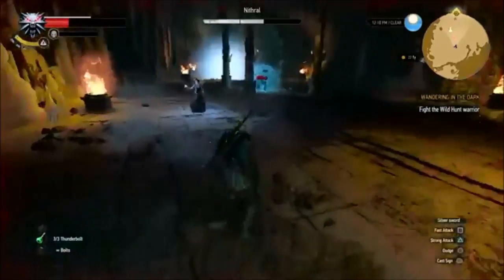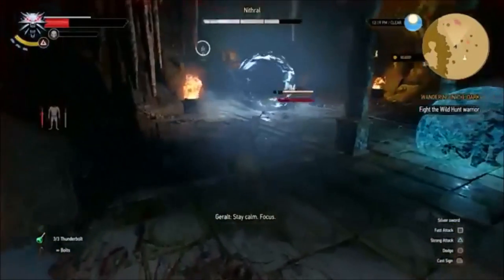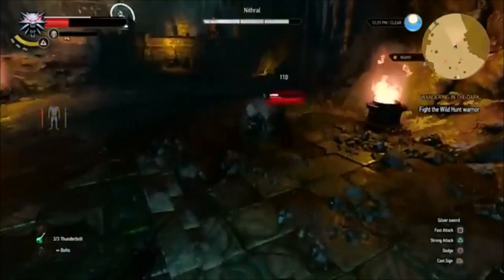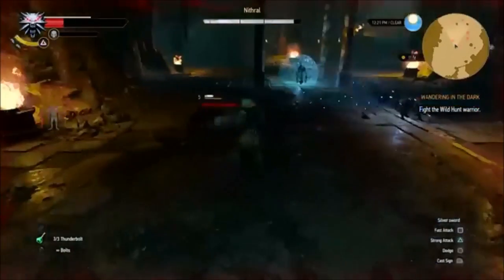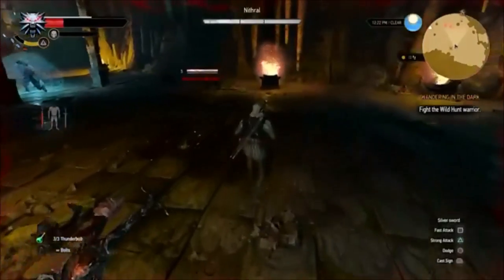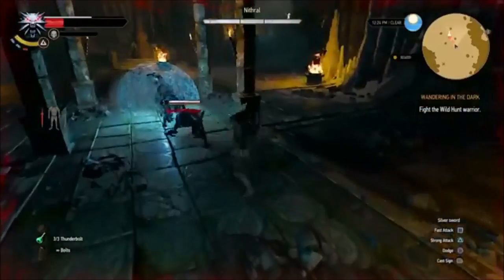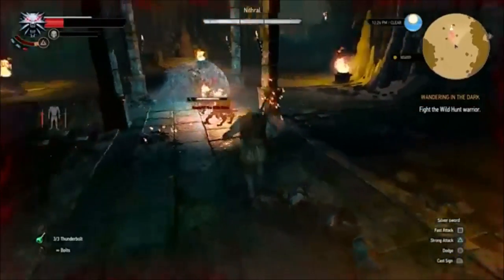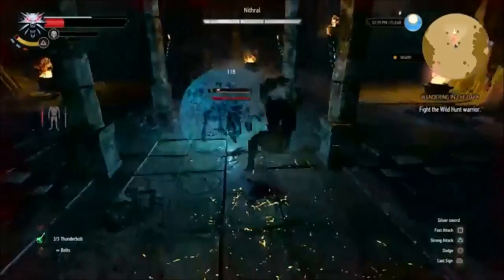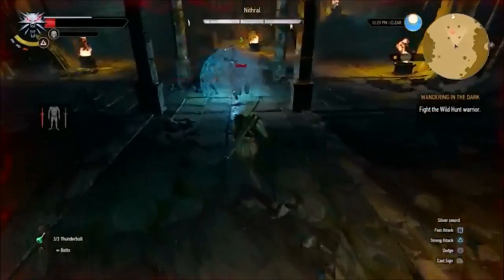Once he's had enough of getting beaten by Geralt and Kira the Sorceress, he summons these Wild Hunt Dogs. They're nothing too crazy, but as I've learned in this game, you can't get overconfident because you can die really quickly. Go in there slowly, wait for your chance to attack, and make sure to use that fire because it makes a difference. It may only chip them away, but every time you set them on fire their damage resistance goes down. Make use of that.